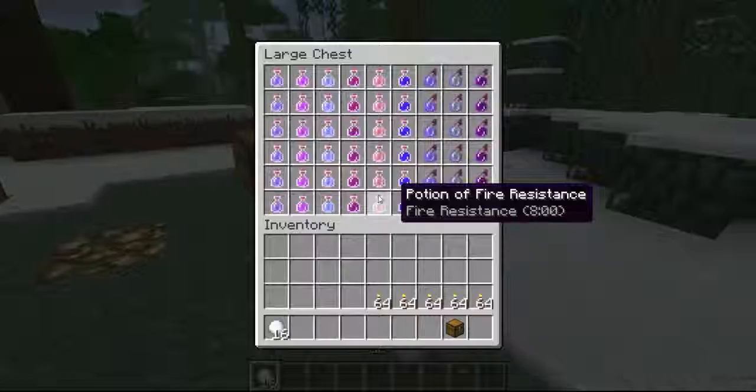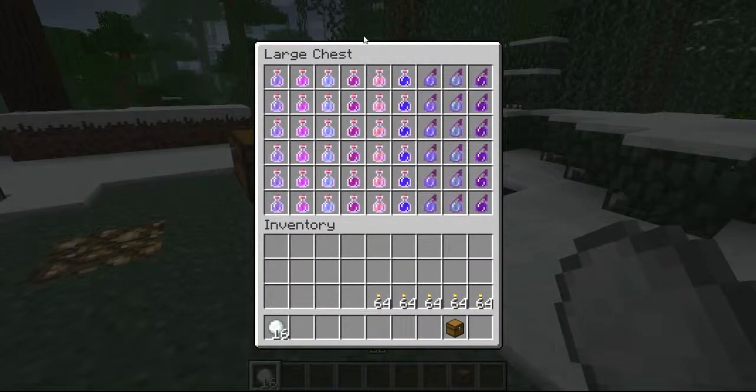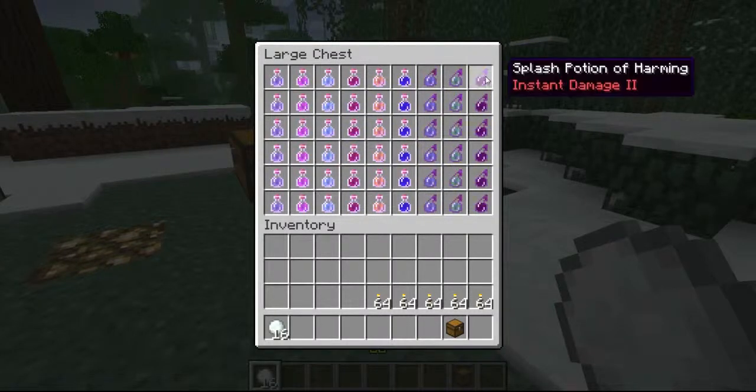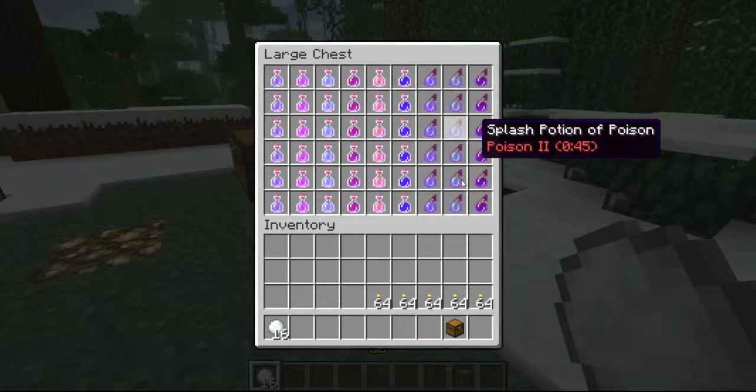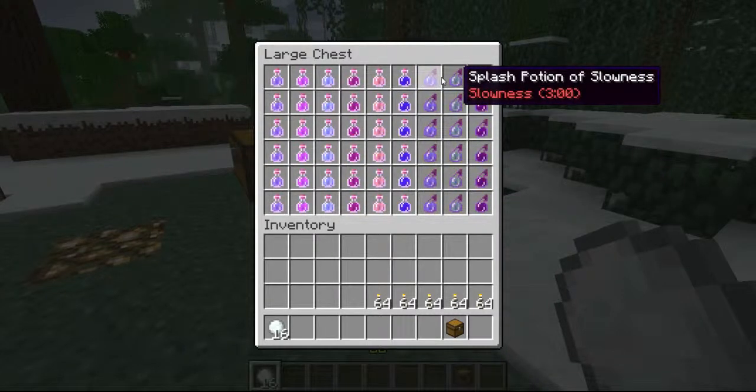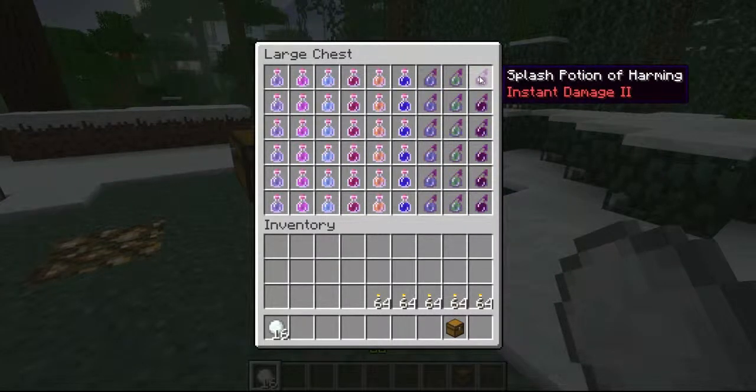Next chest is the potion chest, and it has obviously the highest grade of each potion. I didn't think people would want the drinking kind, obviously, because you just kill yourself — you're probably going to want the splash damage potions.